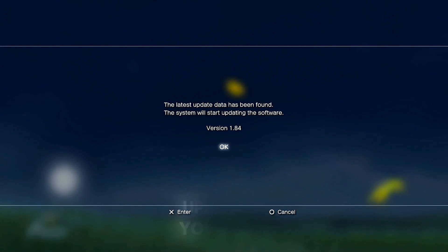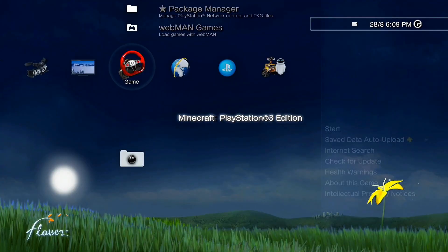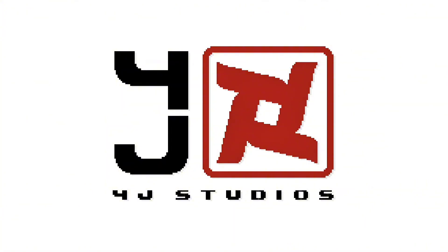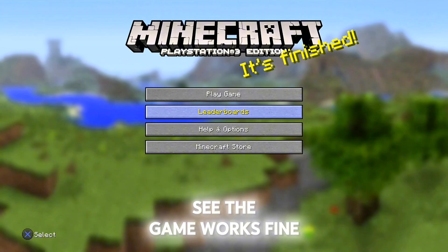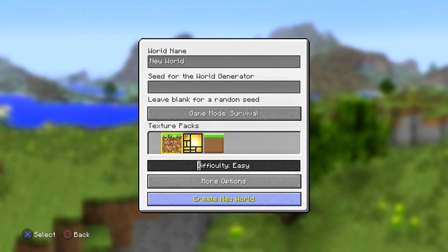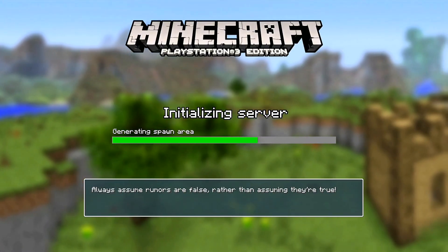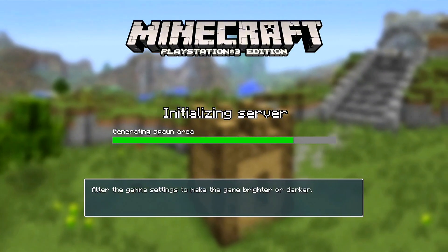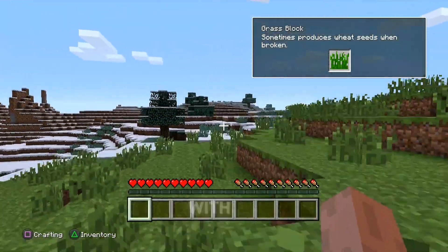Here you can see the game. Check the game for updates — you can install the latest update if you want, but I'm not going to do that right now because it takes a long time to install the Minecraft update. Let's start the game. Accept. As you can see the game works fine. Play offline, create a new world. As you can see you can play with no problems.